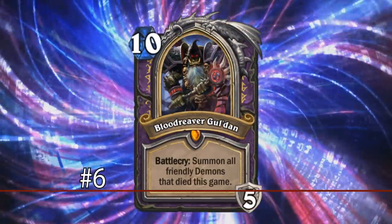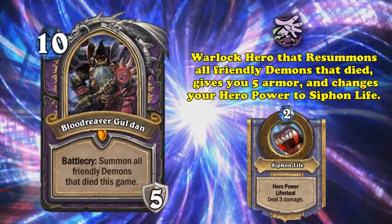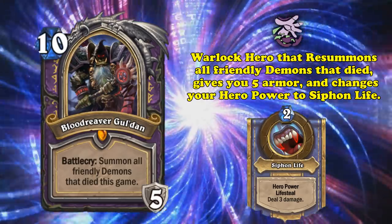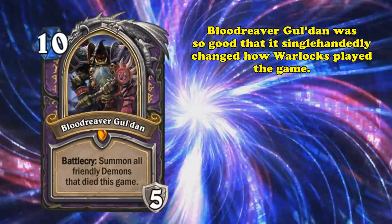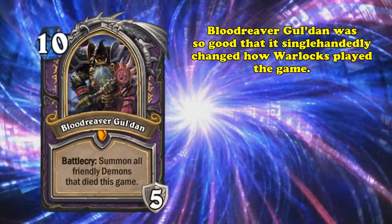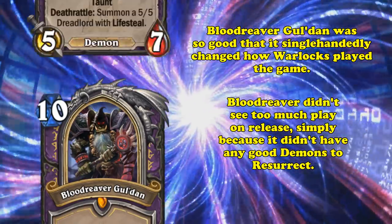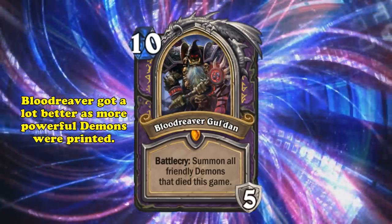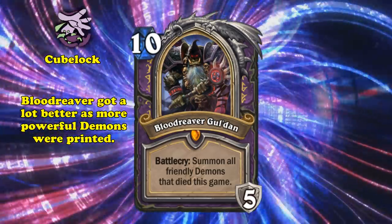At number 6, we have Blood Reaver Gul'dan. This 10-mana hero card resummoned every friendly demon that died this game, gave you 5 armor, and changed your hero power to Siphon Life, which is a 2-mana hero power that lets you deal 3 damage and heal your hero for 3. This card single-handedly changed how Warlocks build their decks because of how much value you get off of it. This card actually wasn't all that great when it came out simply because there were no big demons in rotation. But after a couple of expansions, this card terrorized the meta and spawned one of the cheatiest decks of all time: Cubelock.